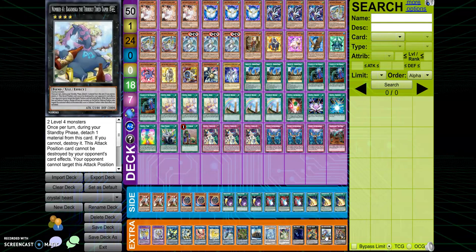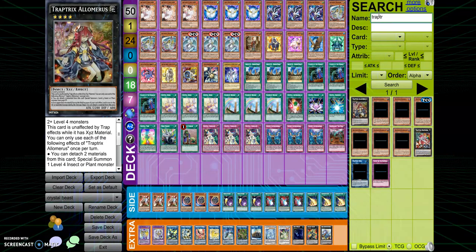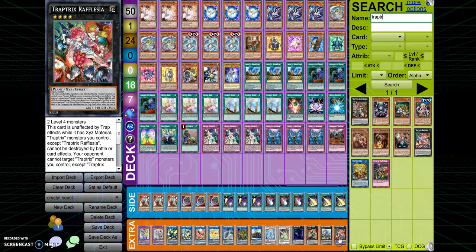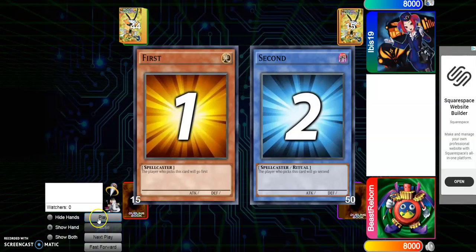Borreload for if you need to stall. We also have Trap Trick and Infinite Impermanence — within one Trap Trick activation you can just activate a trap or replicate a Dark Hole effect. So there we go, that is the deck. Now let's get into the win.